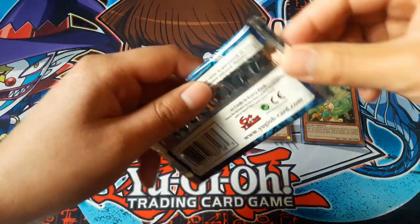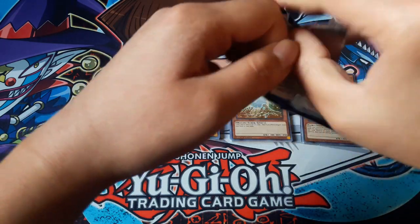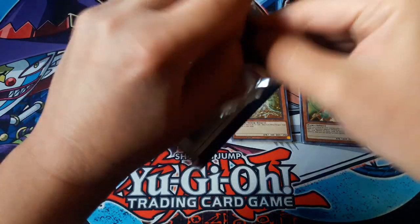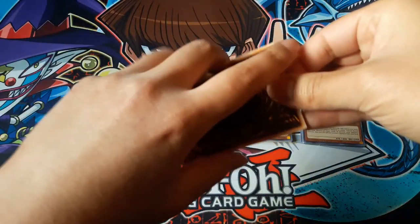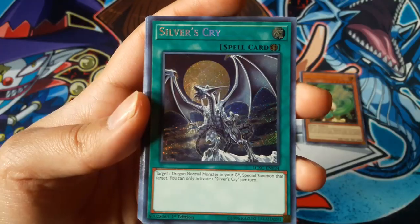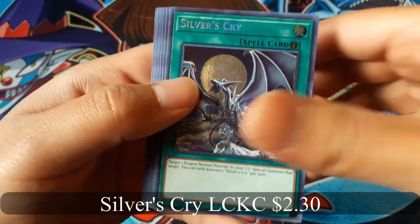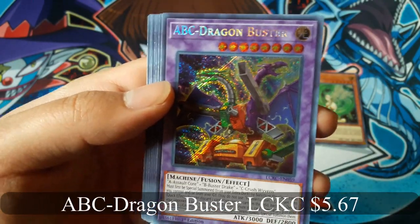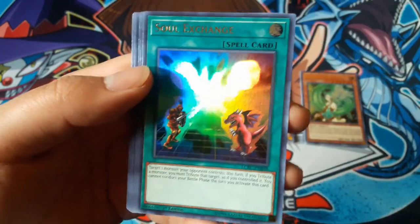Last pack! Hopefully I get something really good — Raigeki or Ash would be nice. Silver's Cry. A-to-Z Dragon Buster — oh, that's really good, that's nice. Soul Exchange.